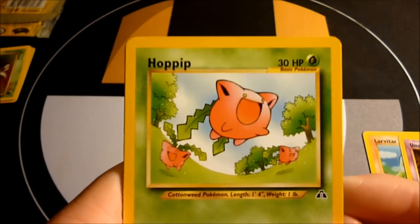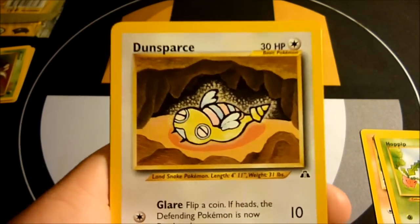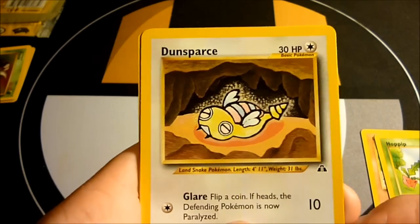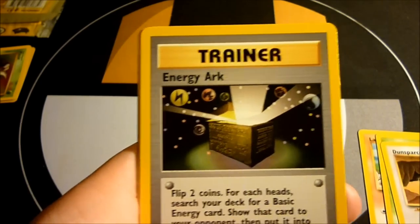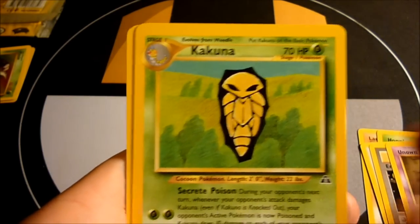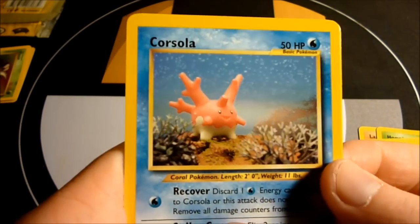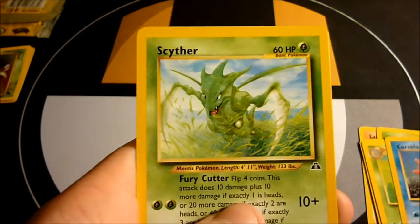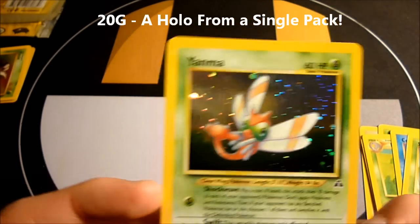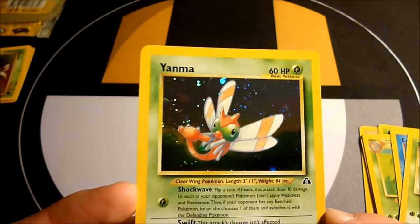Look at this thing! Fist bump, yes! Dunsparce — nice! I actually don't even have this, that's perfect. Energy Arc, Unknown I, Kakuna — awesome! Corsola — yes! Don't have this either. Scyther — awesome! And Yanma holographic! I am pulling well — this is awesome!